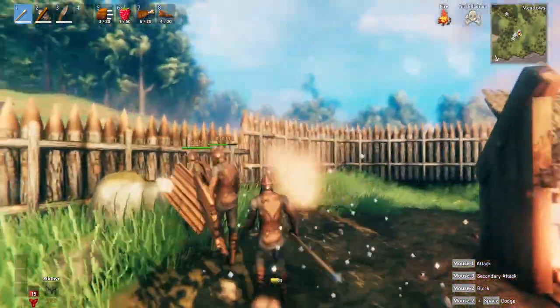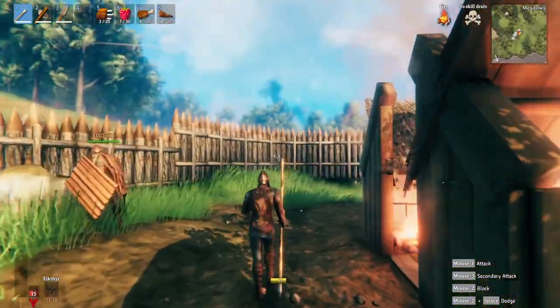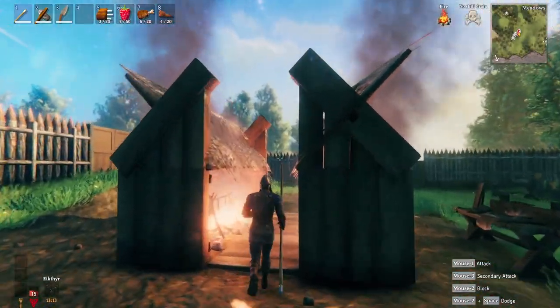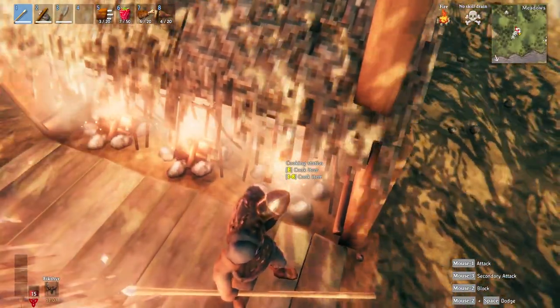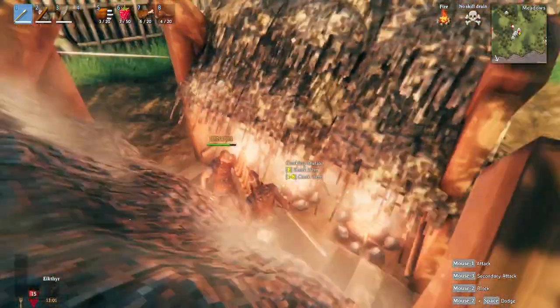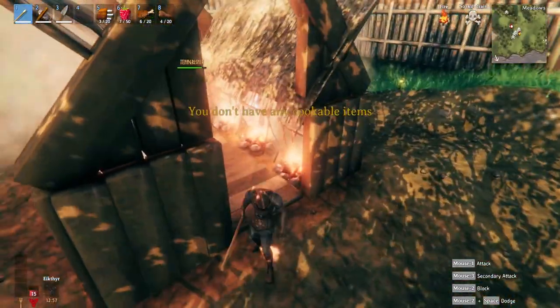Power shield and stone axes - alright so we're gonna raid these skeleton burial sites and get some cool stuff out of there. We need to make bronze armor and all kinds of bronze stuff, so I'm gonna go ahead and cook some meat. I need some wood - there we go. Axe made this awesome meat cooking station last time so I'm just gonna cook some deer meat for our journey.